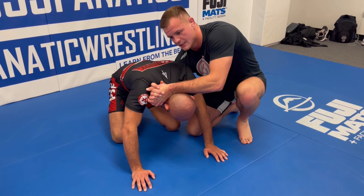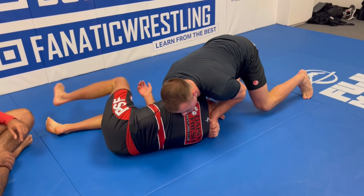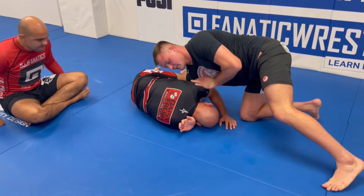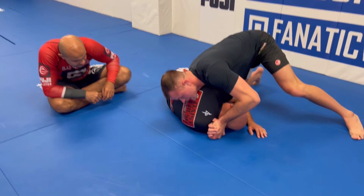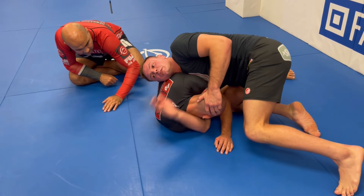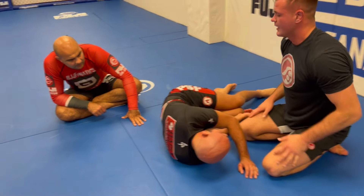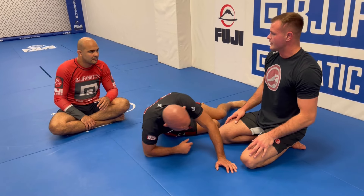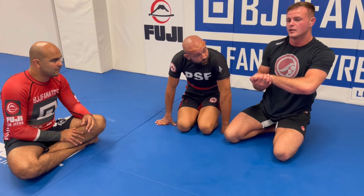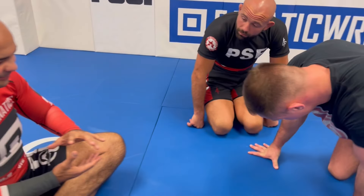The most common mistake is trying to flip him. I just want to crash him on this shoulder. Once I get him on this shoulder, I want to keep my chest pinning his arm, circle and cut the angle, trying to get hip to hip. Another detail: lifting the head to punch this arm deep. From here I can lock up my darts. The three-quarter position is more important than the actual darts finish itself.